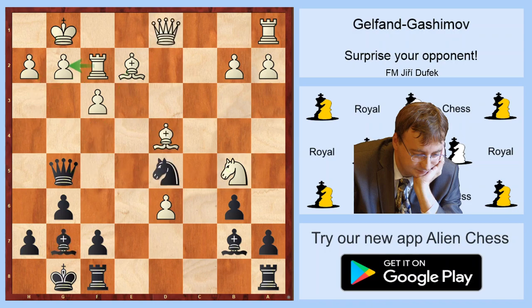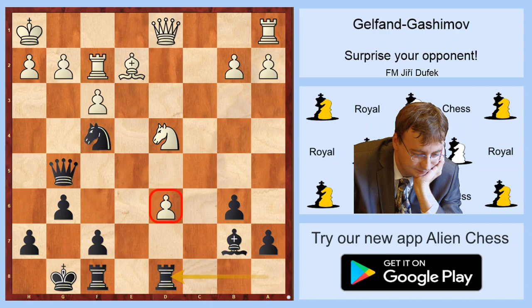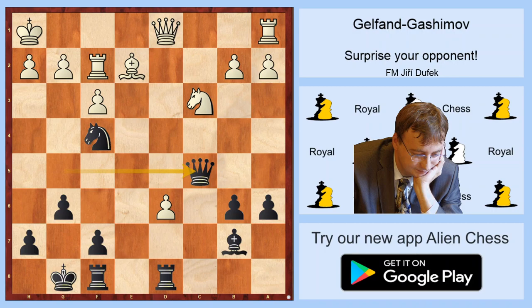Still after Rf2, Gashimov played Nf4 — same idea. He wants to take on d4 and then on e2. But the main idea is Nh3 check, of course. Taking on d4, Qxd4, Knight a2 and Qb5. Then Ixd4 and Rd8 — we see that this pawn will just fall. Ib5, a6 and c3, Qc5. There is no way to defend it. Qg1, because it's not only attacking this pawn but also the rook on f2. Qg1, Rxd6.